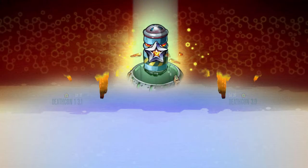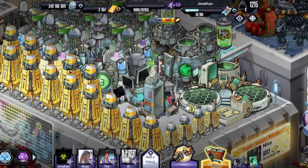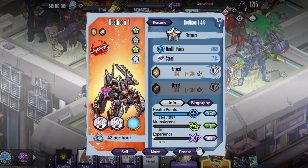Let's actually check out the Platinum look. I actually like the gold a lot better than the Platinum, but that's just my opinion — let me know what you guys think. It is going to take 40 minutes to fuse, an hour in the incubator. Let's actually check out its stats.